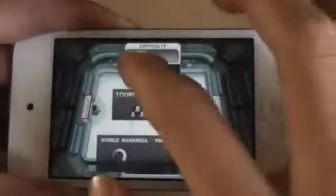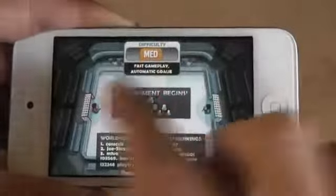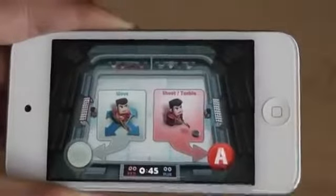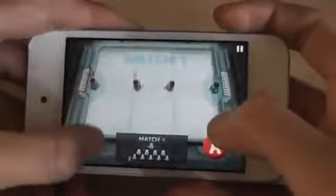So you can choose your difficulty. Easy is slow gameplay, medium is faster gameplay, and hard is really, really fast gameplay. And you get to control your own goalie. So let me show you how that looks like.